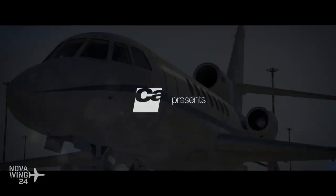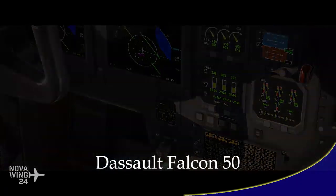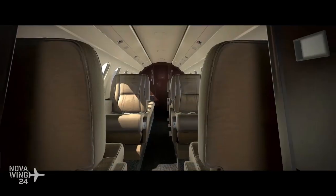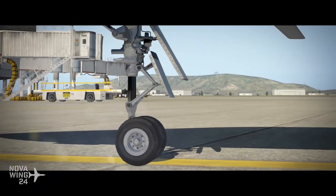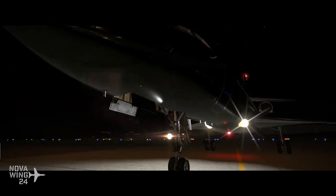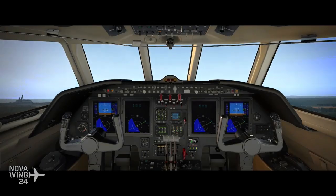Moving out of the ESP world and into the X-Plane 11 world, the guys over at Carenado have brought across their Dassault Falcon 50 from the ESP platforms over onto X-Plane. They come across with their usual high-quality work, looking absolutely gorgeous with its 4K PBR texturing throughout the interior and exteriors. Full implementation of a variety of avionics systems including their custom ProLine 21 version. Full integration of the default FMS from Laminar, and support for rain effects — which I didn't realise X-Plane 11 supported, must be a third-party plug-in.